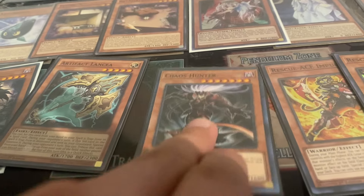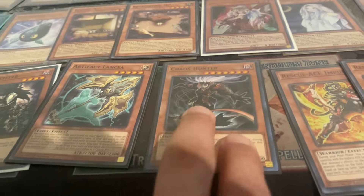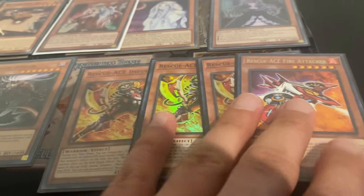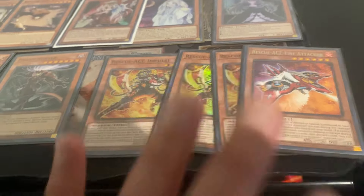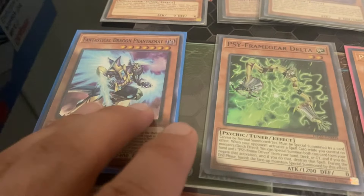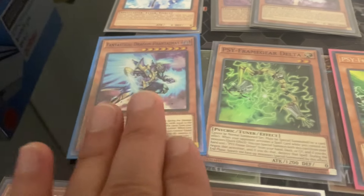Chaos Hunter has some combos with Spright and with rank two XYZs. Moving on — the Rescue Ace package is decent, not the best, but pretty decent if you want to run it. Fantastic — not its best format, very specific-ish, it's okay.